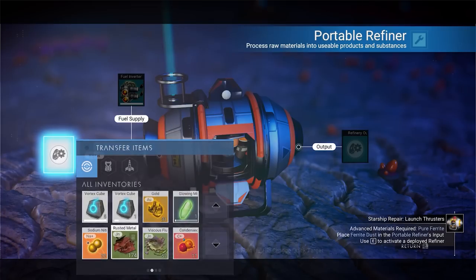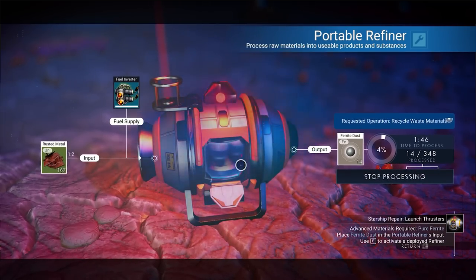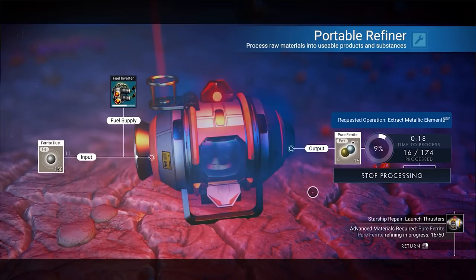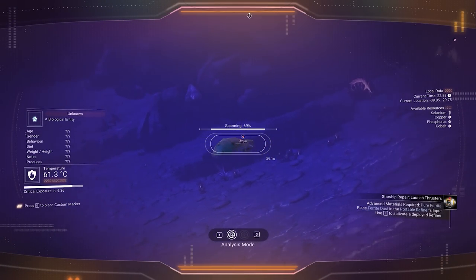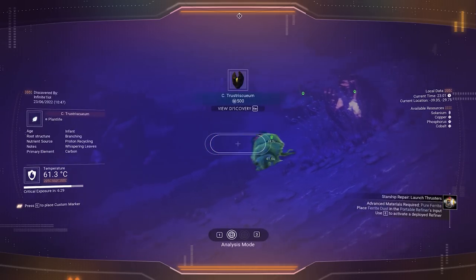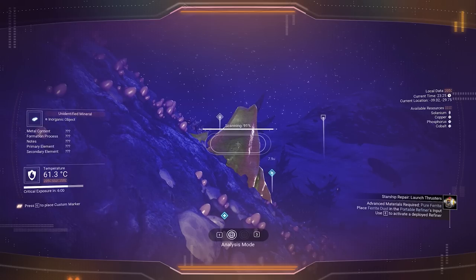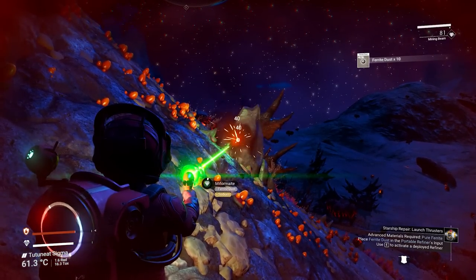Remember how I said the rusted metal is very useful? In the portable refiner, we can break it all down into ferrite dust at a 1-to-2 ratio, and then we can also refine the ferrite dust into pure ferrite to fix our thrusters. While all of that is processing, I suggest using your analysis visor to scan any nearby flora and fauna. Not only does this give you extra units, it counts towards the planetary survey, and it's also useful for extra resources — especially for plants and rocks that might list a secret bonus beneath the primary one with question marks. Scanning that item lets you collect both resources at the same time.